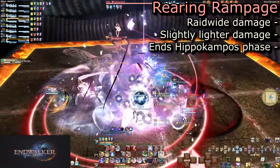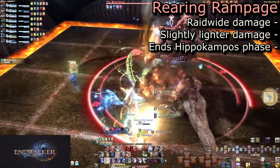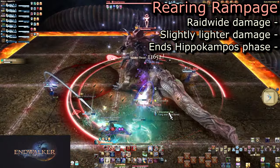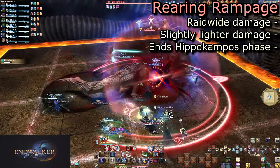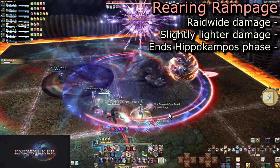This is followed by Rearing Rampage, which seems to do even less damage than the normal raid-wide, likely due to having to deal with anyone who got knocked into the wall. This will then lead him to transform back to normal and into the fire phase.